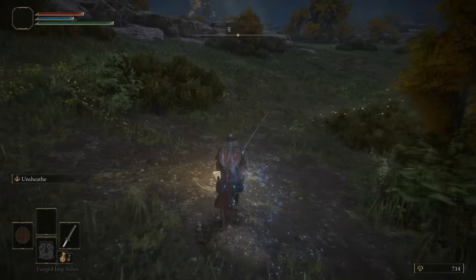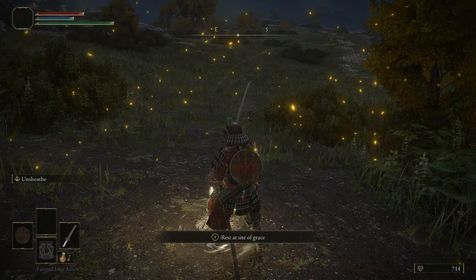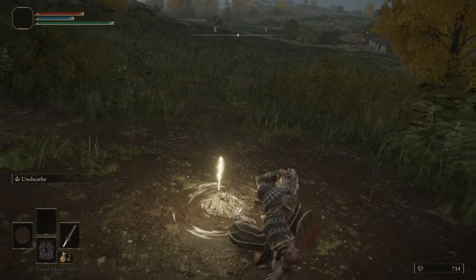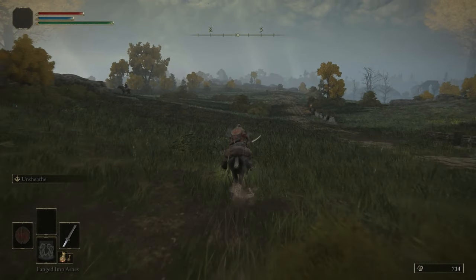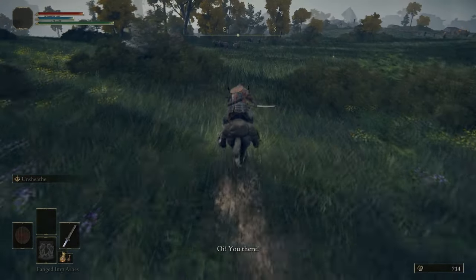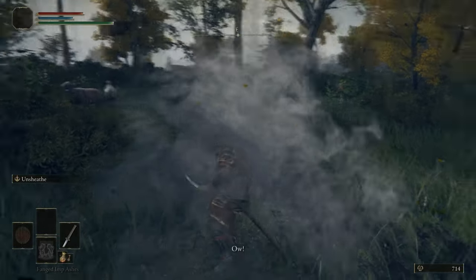Heading past all these enemies, there's another grace here — seems very close for two graces. We're going to pass the time to morning, because there's a bridge up ahead and at night time there'll be a harder enemy on it that we want to avoid — making it morning will despawn that enemy. The next thing we're going to do is talk to the NPC Boc, who is hiding in a bush around here. You can hear him shouting at you, and once you hit this bush he will show up.